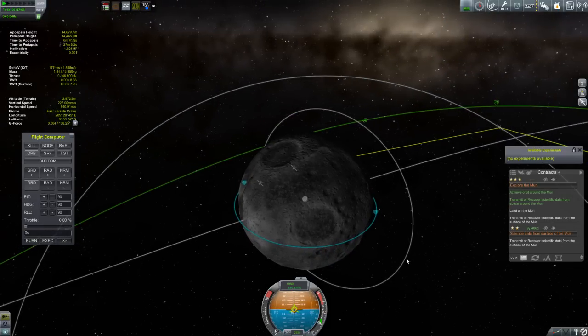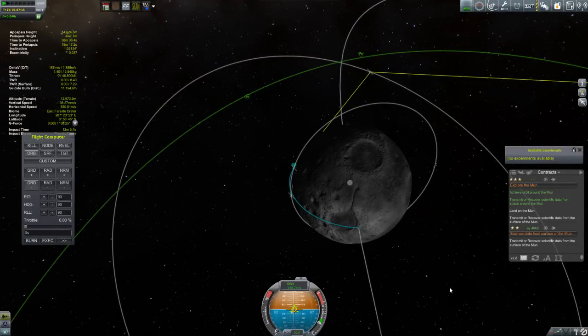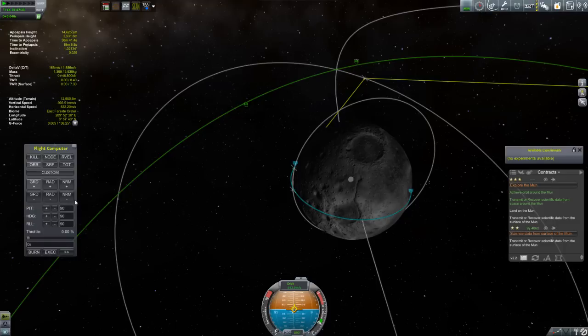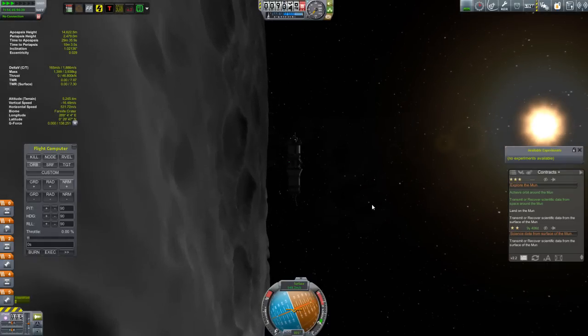Seeing that I'm about to lose the communication link, I decide to go for the descent burn anyway, even though this isn't the ideal spot. So what you do is you just burn a little bit retrograde — the idea is to bring that periapsis just down to about the surface. And once I did that, I start to realize I'm not getting to where I want to be; I'm going to end up in that crater. So I turn around and burn a little bit prograde to raise my periapsis. Ideally you want to be about a kilometer to a kilometer and a half above your landing location — that gives you some wiggle room and room for error. Shortly after setting up that descent, I do lose my communication link, so I'm warping around the backside of the moon hoping Kerbin shows up soon.